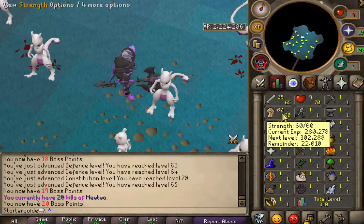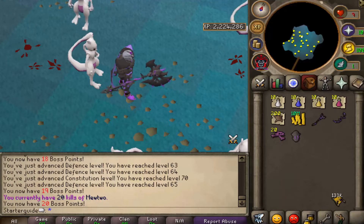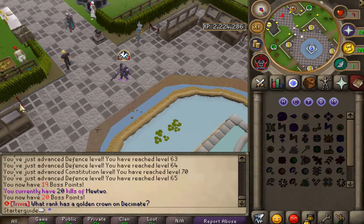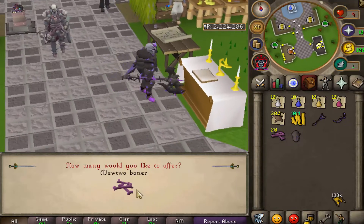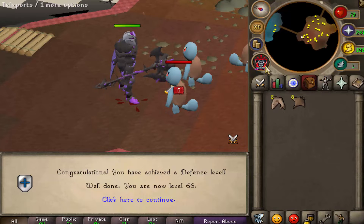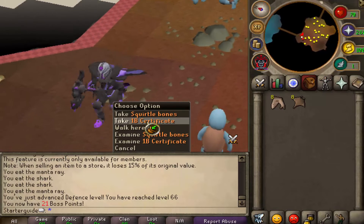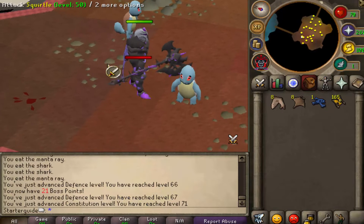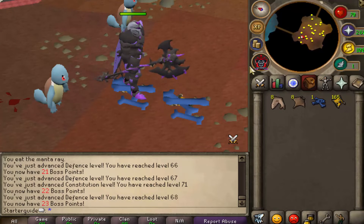We just got 65 defense, 60 strength, and 65 attack. I would definitely recommend you pick up all the bones you get as loot, and once you're done, go to the home altar and use those bones on it for some high prayer XP. After getting some stat upgrades, you can level up and go to the second boss, Squirtle. The idea is to keep on that leveling grind — every time you get higher stats or better gear, you're able to shift up and start killing better monsters.